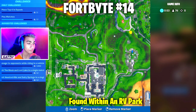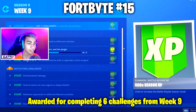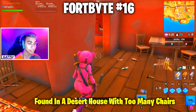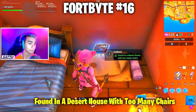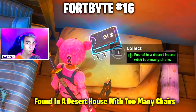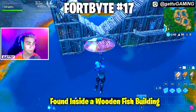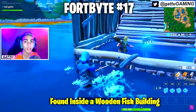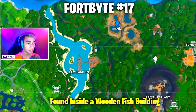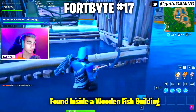Fortbyte number 16 is found in a desert house with too many chairs, located in the small town area of Paradise Palms. Fortbyte number 17 is found inside a wooden fish building at the hot springs next to Lazy Lagoon — edit the structure at the tail and collect the Fortbyte. Fortbyte number 18 is found somewhere between Mega Mall and Dusty Divot, at this small house next to the slipstream.